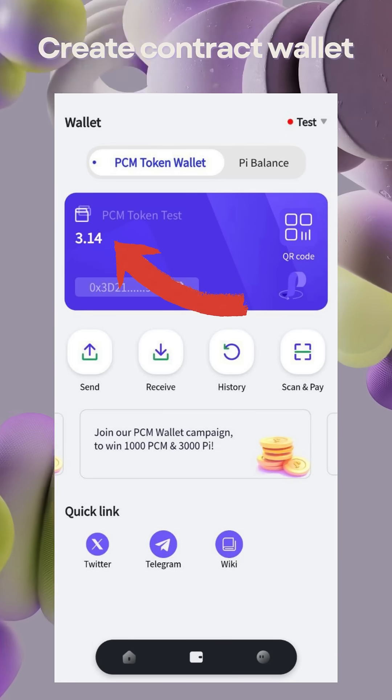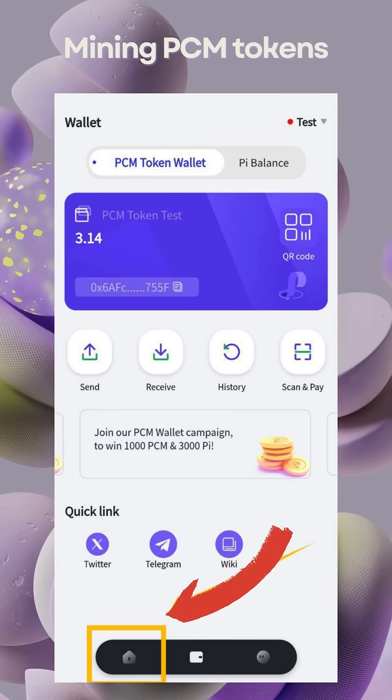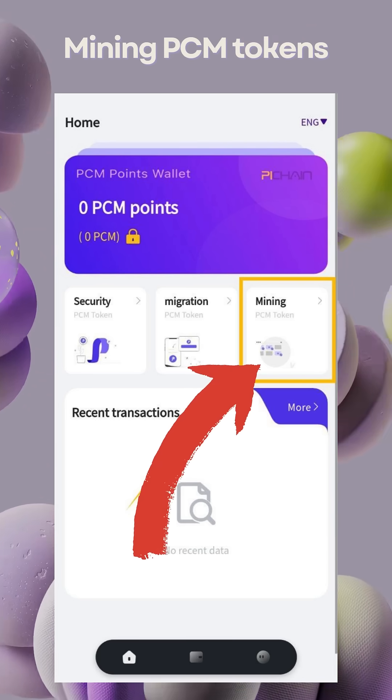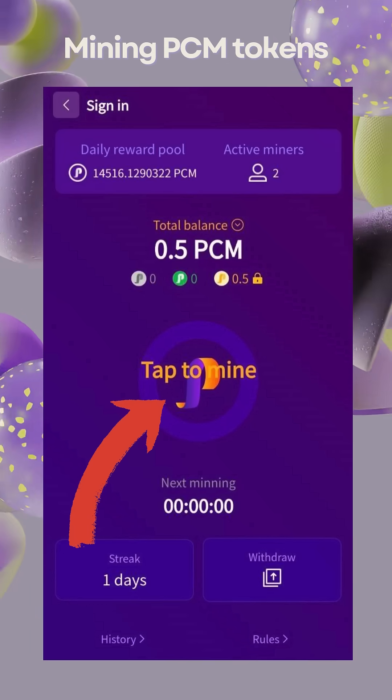Now, let's start mining. Navigate to the main page of your PCM wallet and find the Mining button. Click on Tap to Mine to access the mining section.